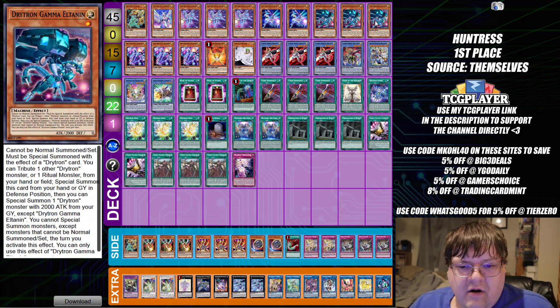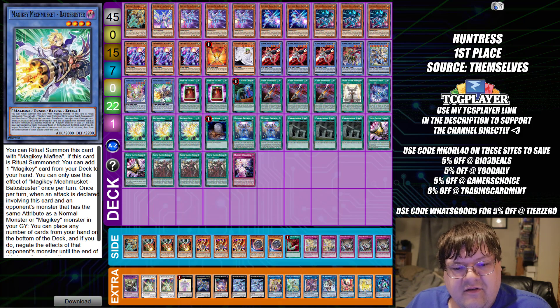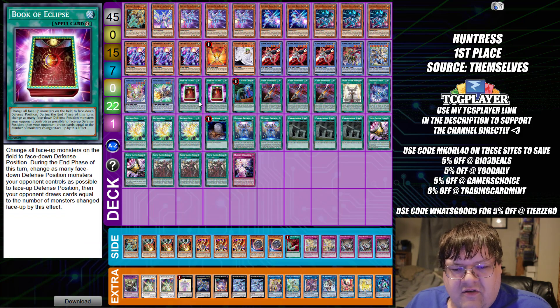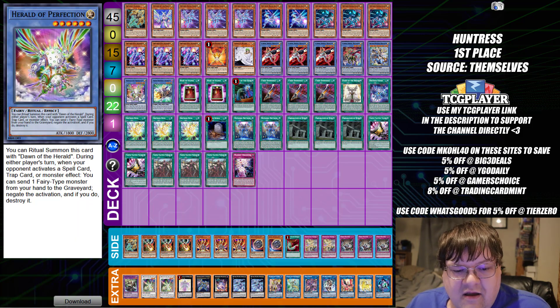Next up is the Power of Drytron. Now that we've seen Buy Steals kind of take a back seat in the format, more and more players are going to start looking at this deck. You also get access to the Botto Buster, which gives you a Spell and Trap Negate, which is actually pretty relevant. I also see we are taking out some Book of Eclipses to round out the Cashedir matchup. We are also playing the Herald of Perfection — as long as your opponent doesn't know what you're doing, you can deploy this, set up your protects, and you're essentially off to the races.